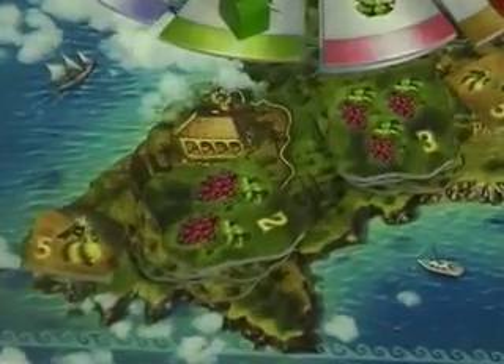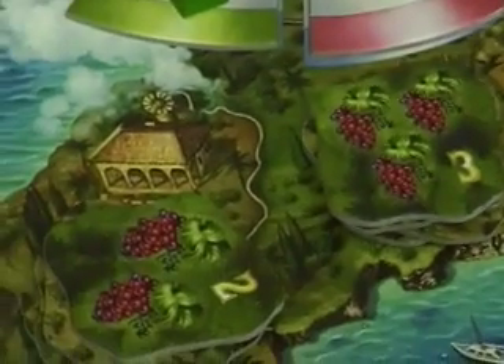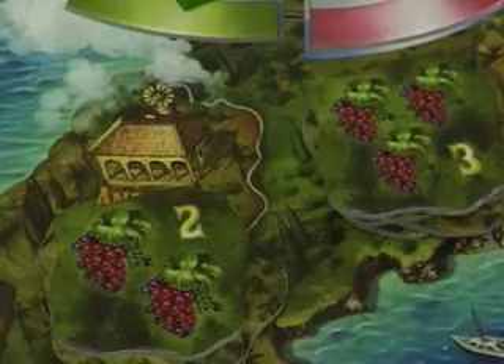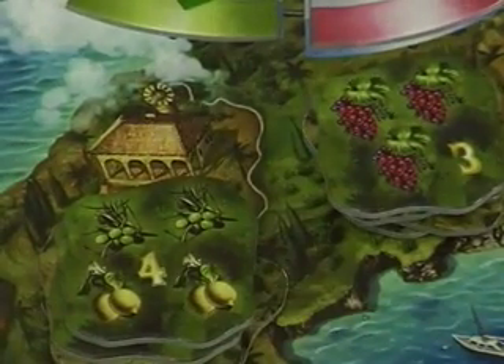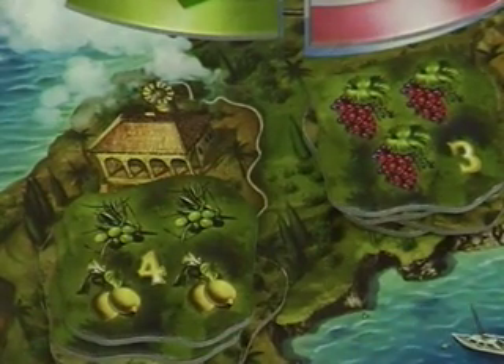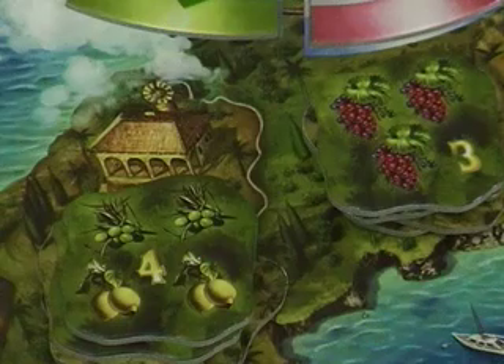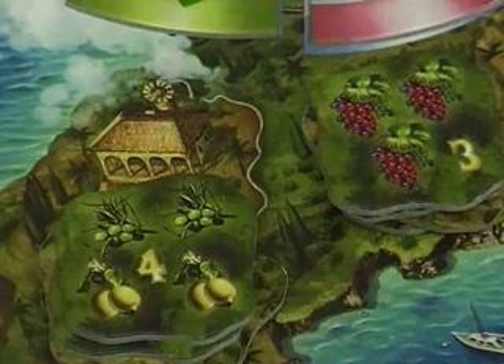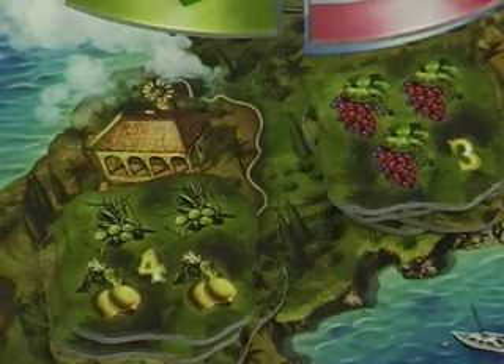There are spots on the map where you can deliver. Each spot has tiles, and these tiles need a certain number and type of fruit. For example, this spot needs two grapes, this one needs three grapes. Sometimes they need multiple things — for example, this one needs two lemons and two almonds. If players want to deliver fruit, all they have to do is have those types of fruit and give up one of their donkey tokens.